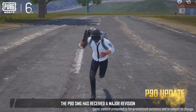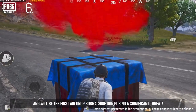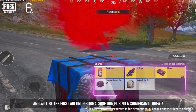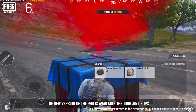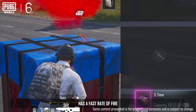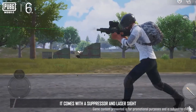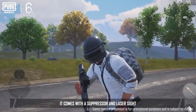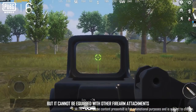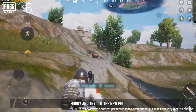As for Firearms, the P90 SMG has received a major revision and will be the first airdrop submachine gun posing a significant threat. The new version of the P90 is available through airdrops, uses unique 5.7mm ammo, has a fast rate of fire, and very low recoil. It comes with a suppressor and laser sight. The sight can switch between two different magnification levels, but it cannot be equipped with other firearm attachments. Hurry and try out the new P90!